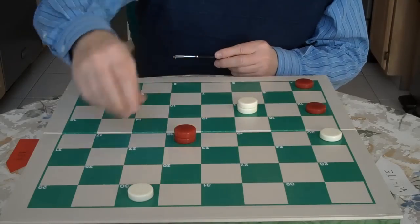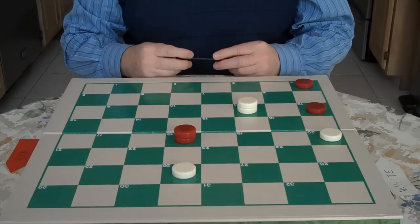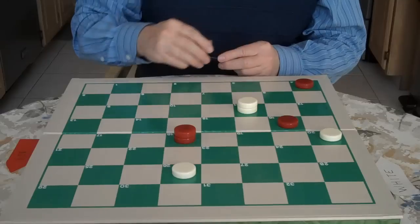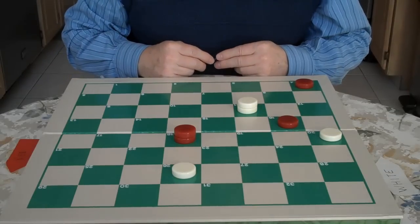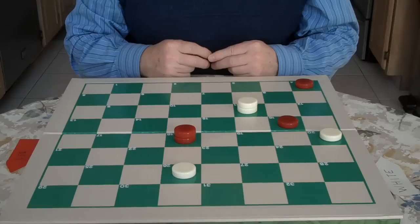Now he comes out here and you go 30 to 26. You're matched off with his king. He moved 12 to 16. So if you haven't seen last week's video, you might want to check it out too.